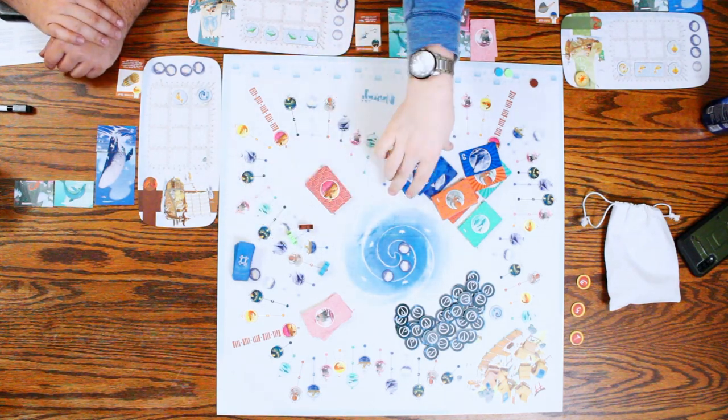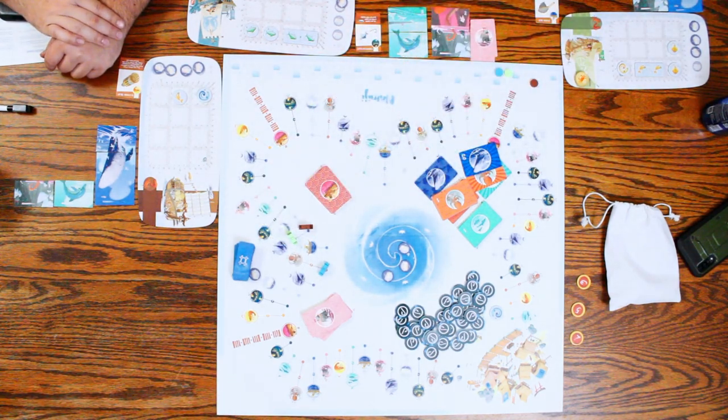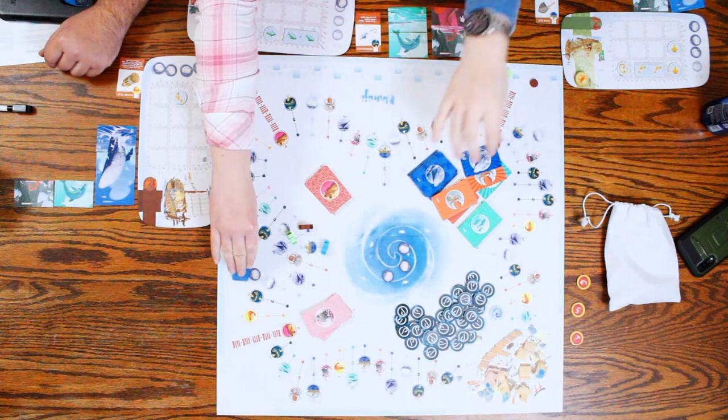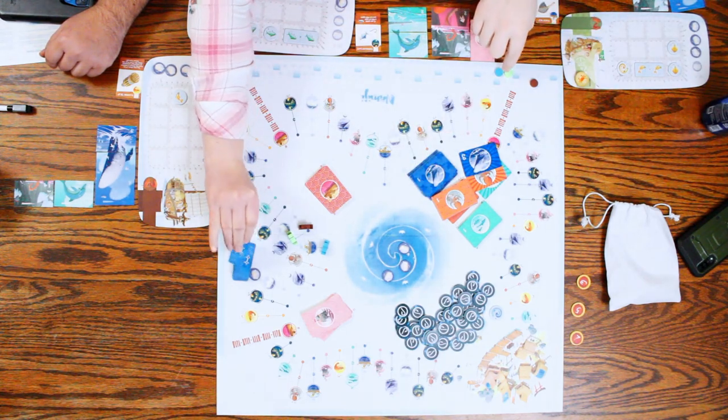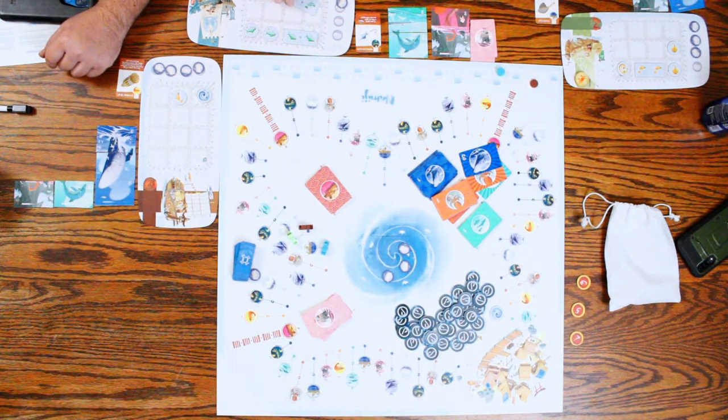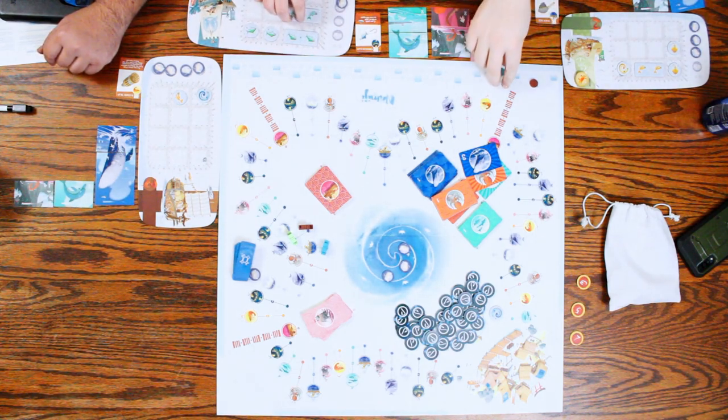I'm going to go for whale and get number two. You have to be adjacent to an existing fish. You have to make sure to only get green at that point. Yeah, I'm just going to do that.